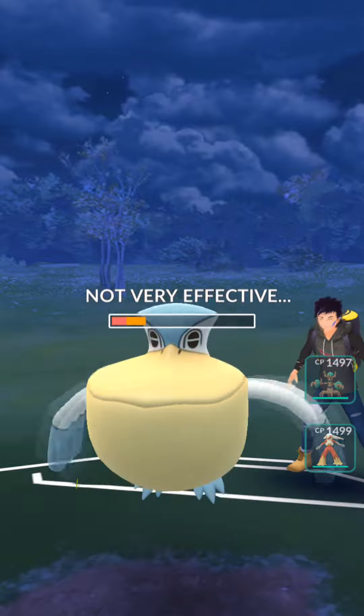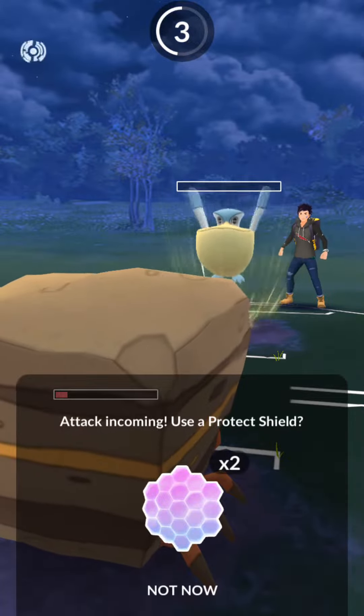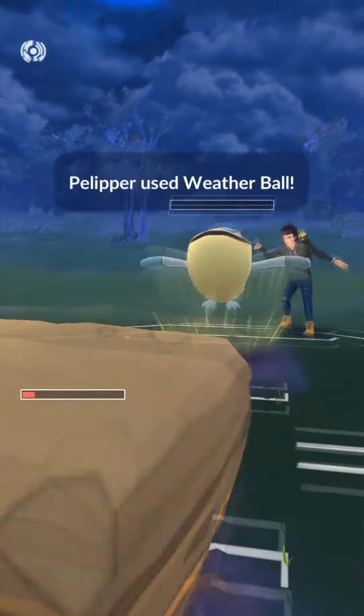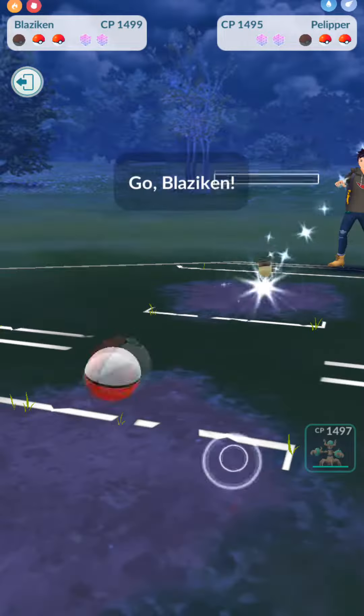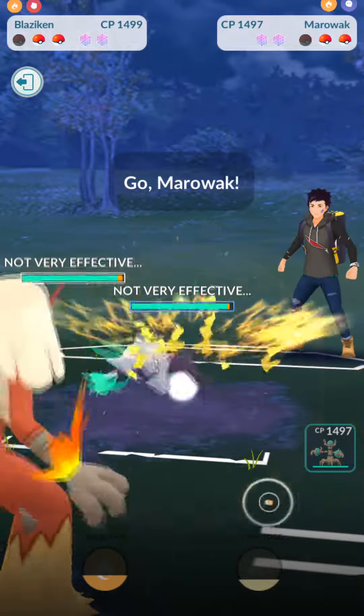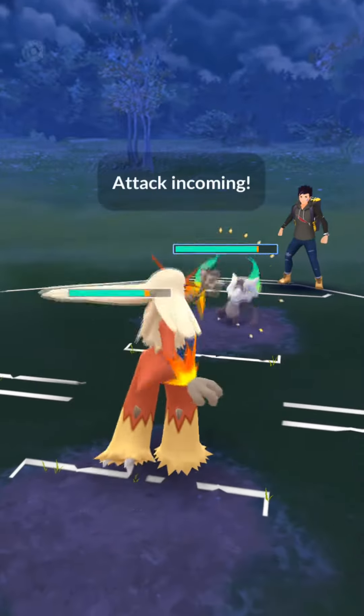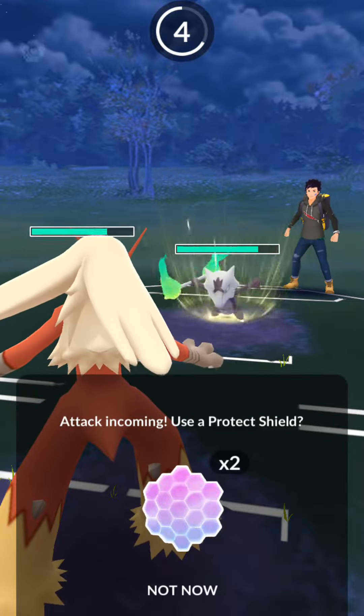X-Scissor is going to go ahead and go for a great, excellent — not very effective damage. I could have gone for Rock Blast here and then I didn't have to shield, but instead I'm just going to have to take a risk and let Crustle go down so that Blaziken comes in, especially since that didn't go in my favor. A Marowak is coming in, and they don't know — I'm pretty sure they don't think I have Stone Edge.